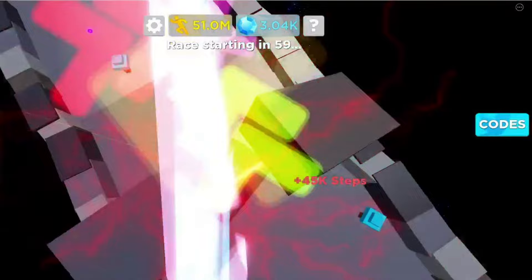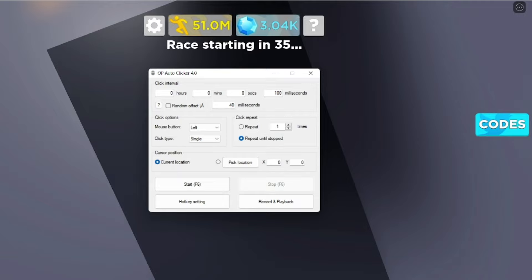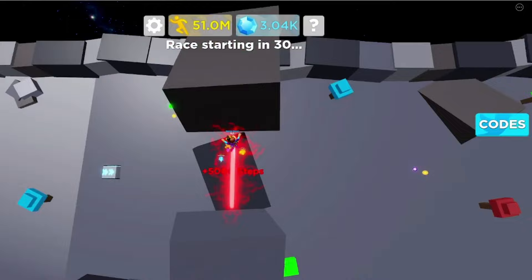To go AFK without Roblox kicking you, use an auto-clicker. Link is in the description. Come back after a few hours. And boom.